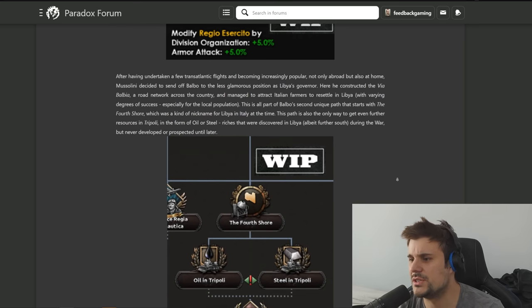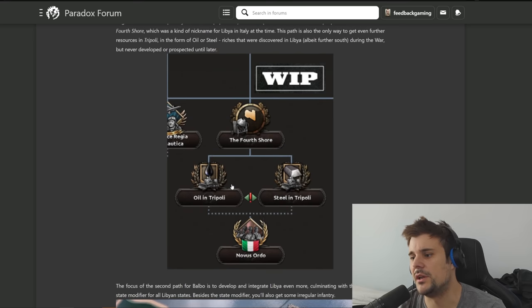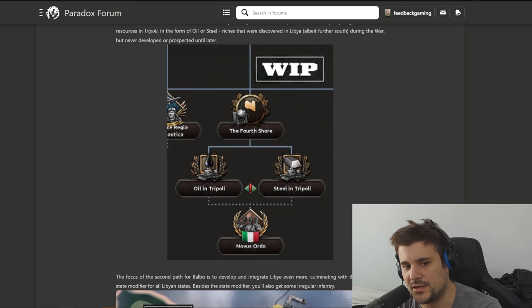Balbo's second unique path starts with the Fourth Shore, which was a nickname for Libya at the time. The path is also the only way to get further resources in Tripoli in the form of oil and steel. The riches were discovered in Libya during the war but never developed, so you can go for more oil in Tripoli or steel. One of the big issues in HOI4 is what's the point of defending Africa - there are little consequences if you lose it.